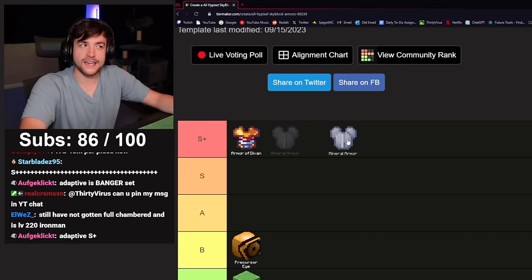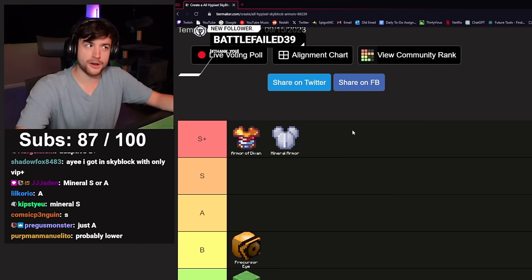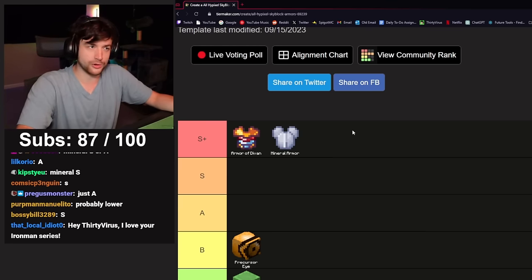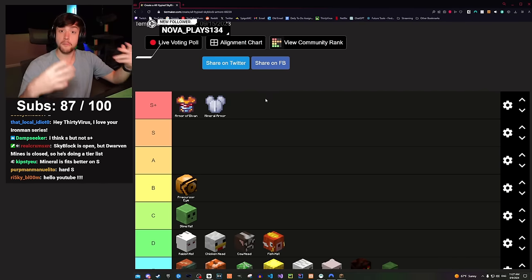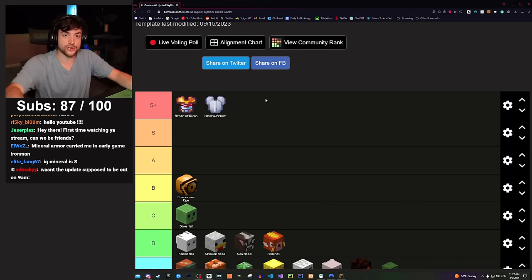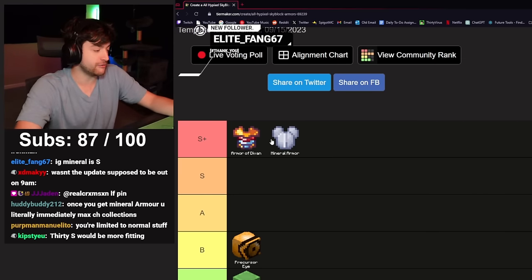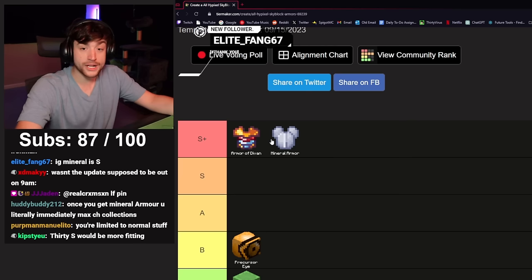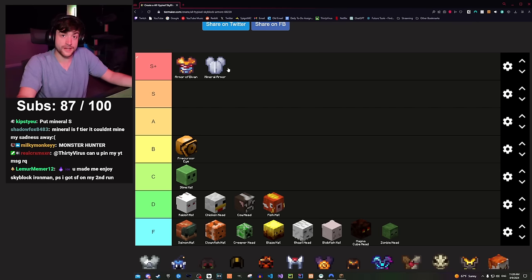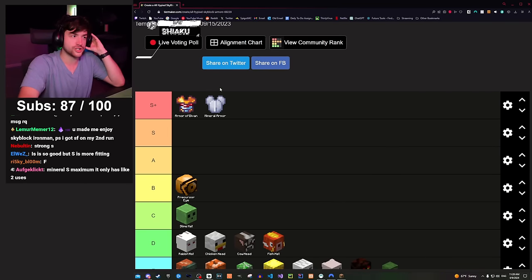Mineral armor — this might be a hot take, but also S tier. S plus, actually. It's stupid cheap, you can get it pretty much immediately, and you can use it for one of the best multitasking grinds in the game: Mine of Devon gold. That grind gets you money — around 20 million coins an hour — and it also gets you gold collection for Golden Dragon. It's useful for spawning Jerrys during Jerry Festival and getting lots of ores quickly. It's just a goated armor.